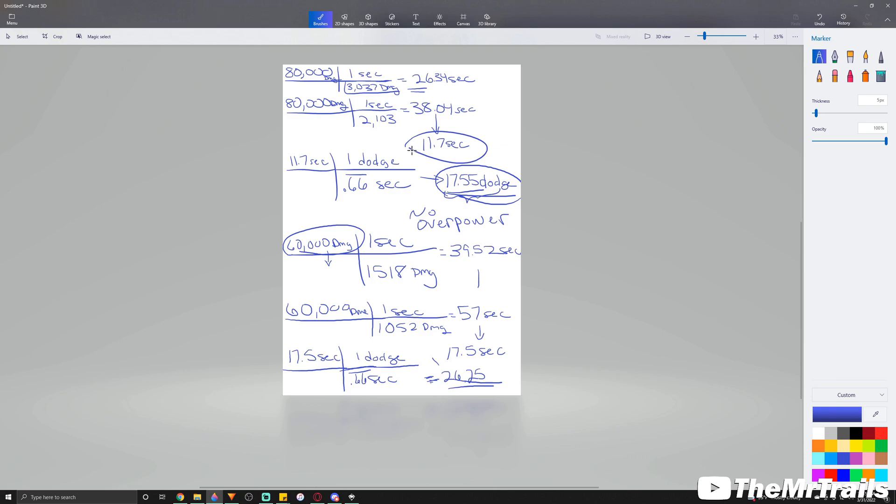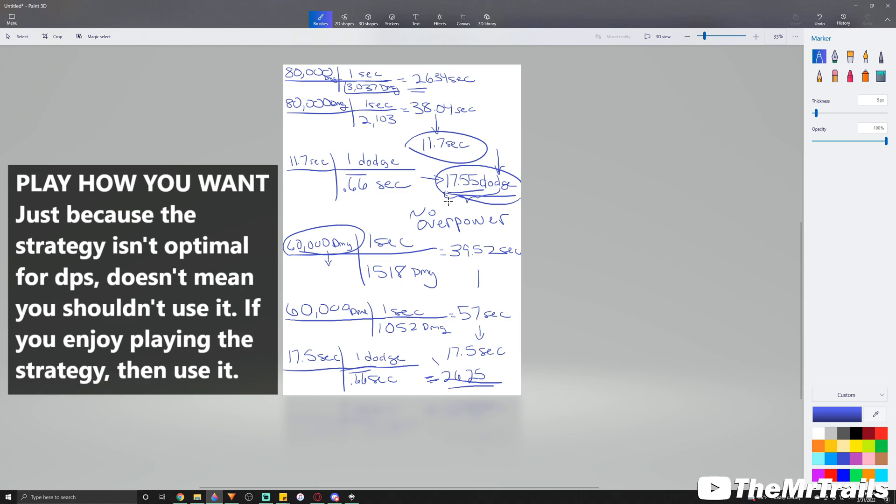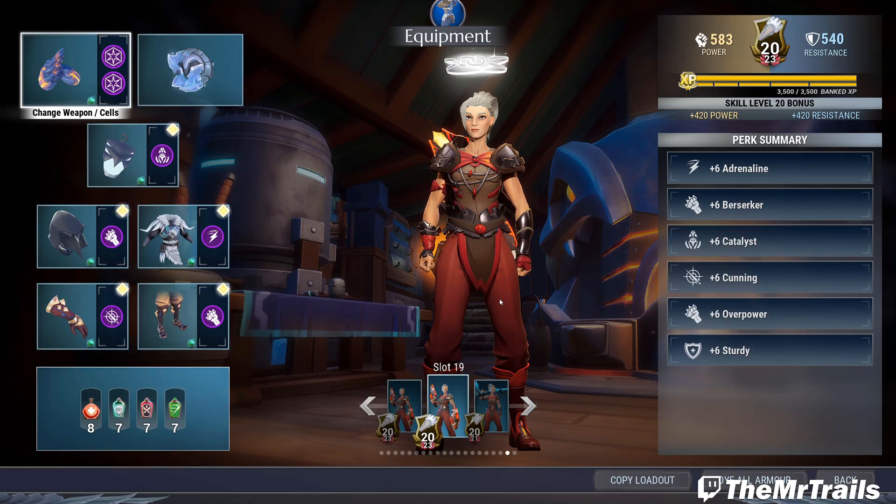For those who have wondered about this, hopefully putting it on paper — how many extra dodges would you have to do — helps you understand why Sturdy isn't a DPS-related strategy. That mainly comes from the fact that you actually have to give up a ton of DPS to implement the strategy in the first place. Does this mean you shouldn't use Sturdy? If you want to use it, go ahead — we're not stopping you. It's just that when you factor in DPS, you do lose a ton of DPS by including Sturdy and a healing method on your build.